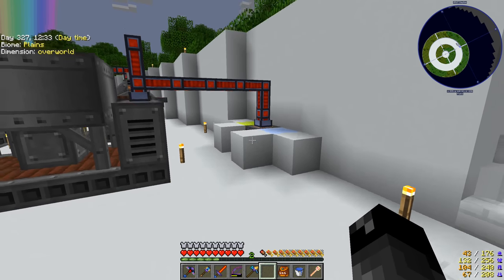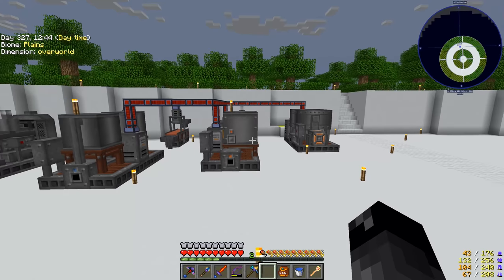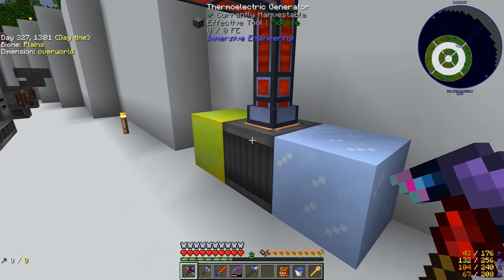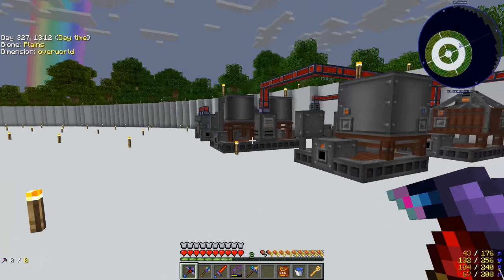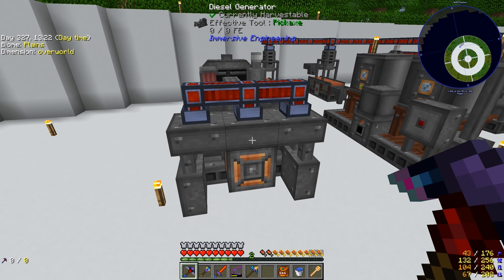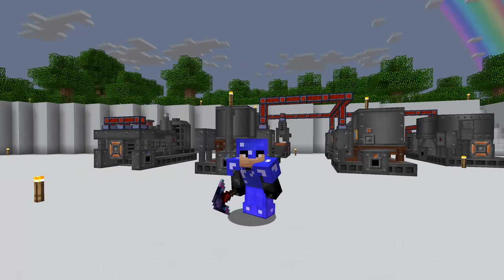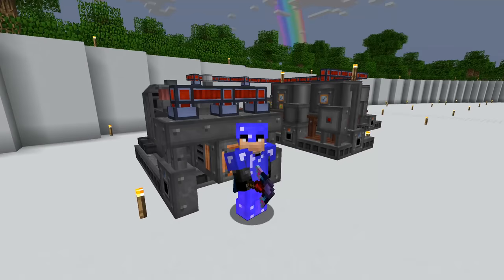The thermoelectric generator is now set up with yelorium on the hot side and packed ice on the cold side, which should generate significantly more power, though we still can't read the exact RF output. I suspect it's probably making around 40 to 80 RF per tick rather than anything massive. Anyway, we're wrapping up the episode here — we got the diesel generator built, which was the main goal, but we still need the distillation tower to actually fuel it. That'll require a lot more steel, so we'll tackle that next time. Thanks for watching — leave a like and see you next time!